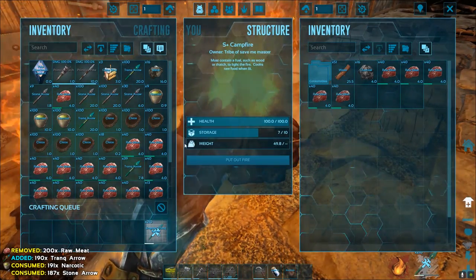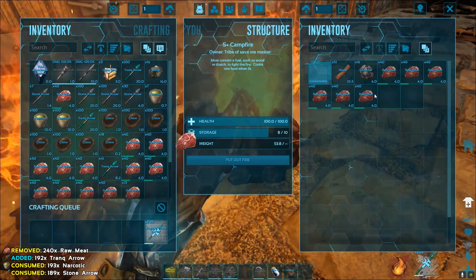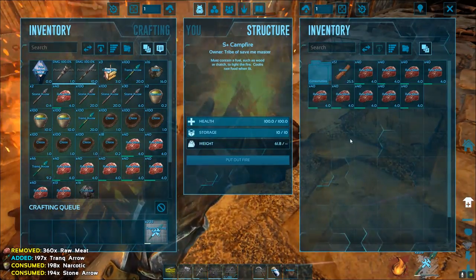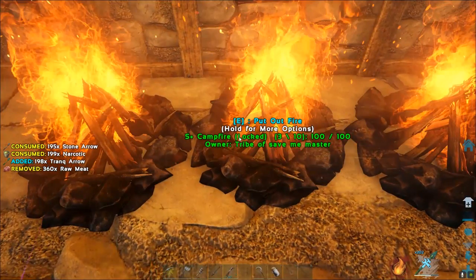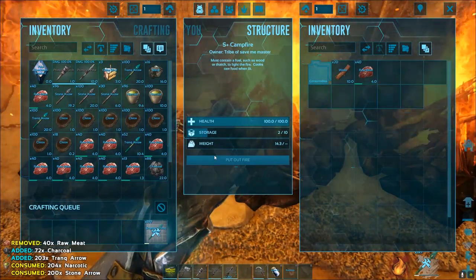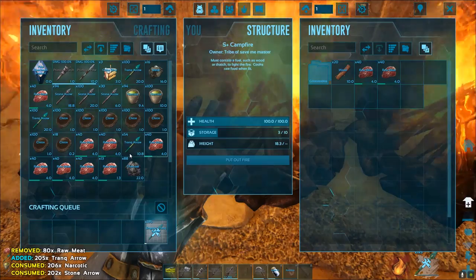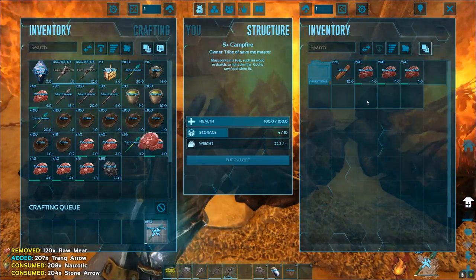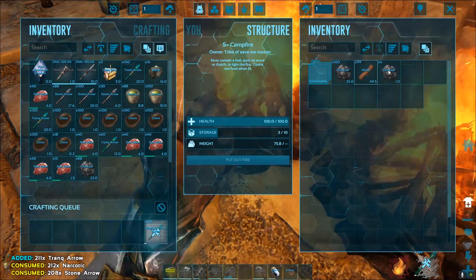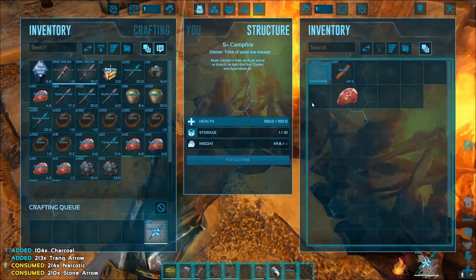Let me get the hide for a rex saddle for you. I've made you a tyrannosaur saddle. Alright. Now we gotta go knock it out.